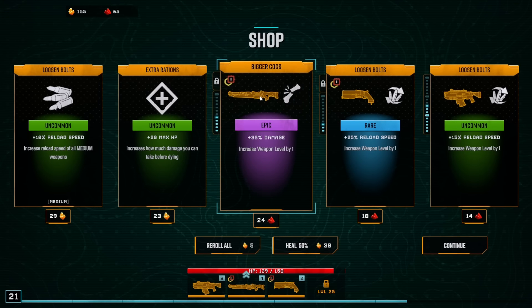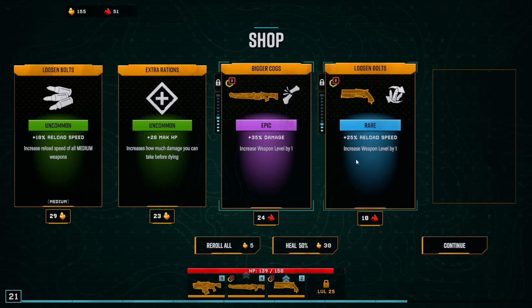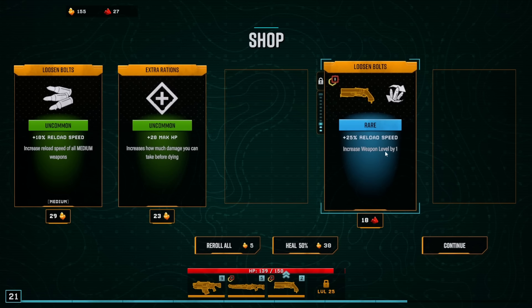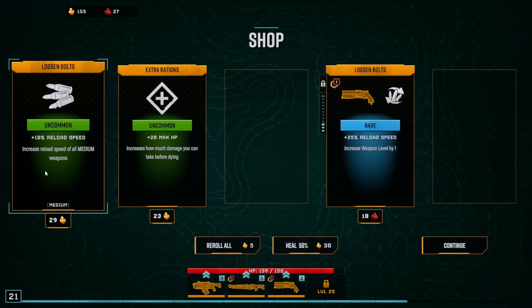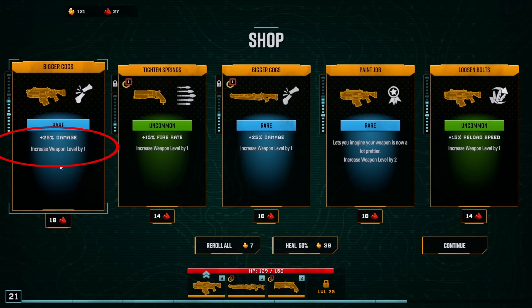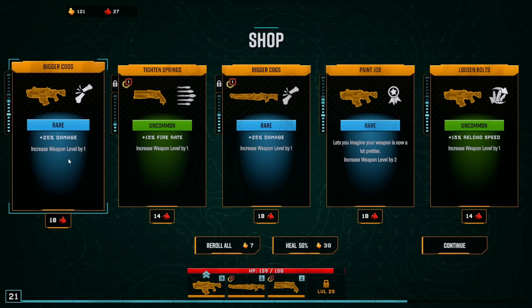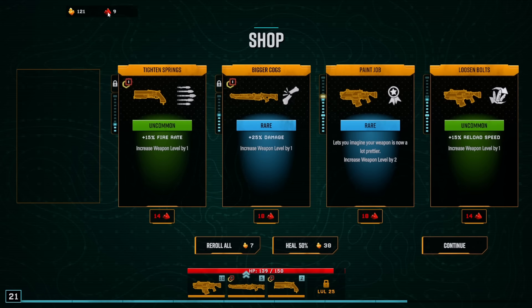We got 35% damage on the sniper, 35% reload speed, and reload speed on everything. Let's go reload speed on my main weapon. Let's go damage on the sniper, and reload speed on the shotgun. We're going to get reload speed on everything — roll them. Damage on my main weapon is what I'd say. You could level this up — that's the purpose of leveling up by the way, you get nodes faster. We're going to go damage 25% — I don't have money for anything else.